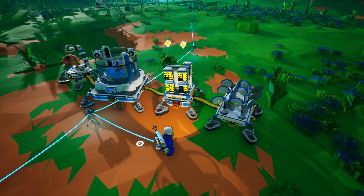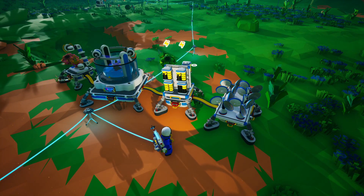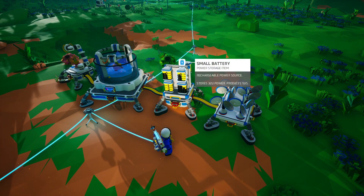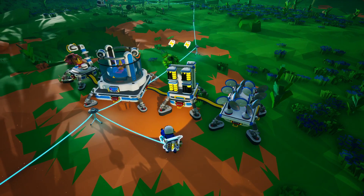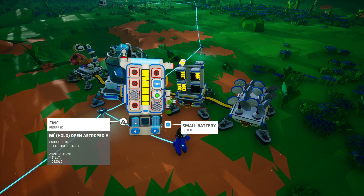Over here is the power side. I've been able to print one, two, three, four, five small batteries for my backpack. They're created down here — you put the resource in and it prints. As you can see, it requires zinc, so you need to go find the resource that gives you zinc and put that in the smelting furnace.